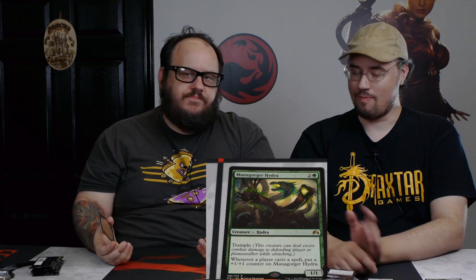I have a Managorger Hydra — it's a 1-1 trampler for 3 mana. Whenever any player casts a spell, put a plus 1, plus 1 counter on Managorger Hydra. Hydra EDH — boom. Hail Hydra! This is going to be my Halloween costume: I'll wear a suit, put a pin on, hug people uncomfortably close, and just whisper 'Hail Hydra.'